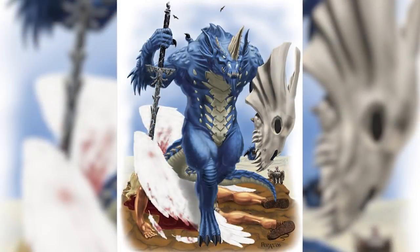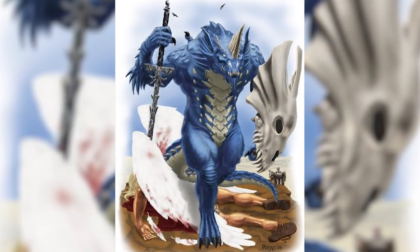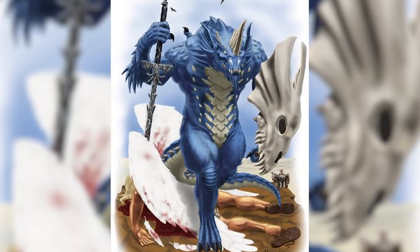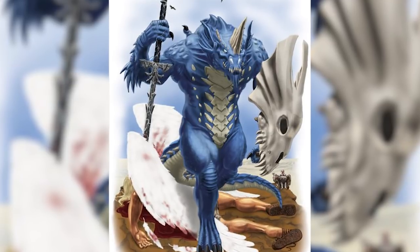Their final trait — which is where the God Slayer gets its name — is called Immortal Slayer. This creature has spent its entire life training and fighting against creatures that might actually be a threat against the dragon that spawned it. Basically, it has advantage and deals extra damage to anything that's not native to the material plane: demons, angels, fiends, whatever it may be.